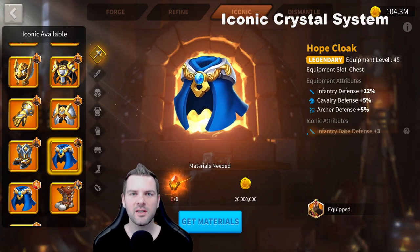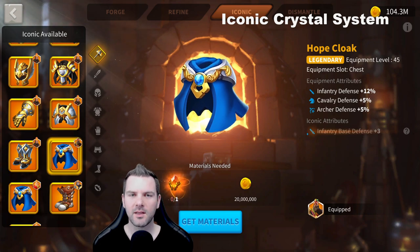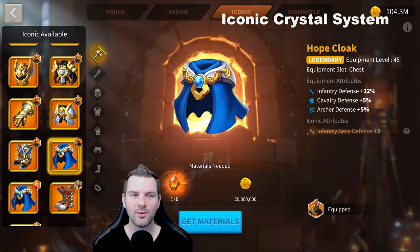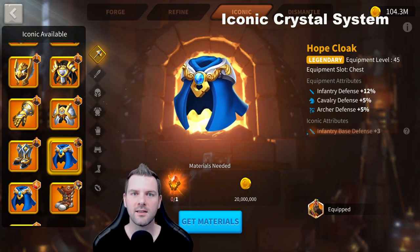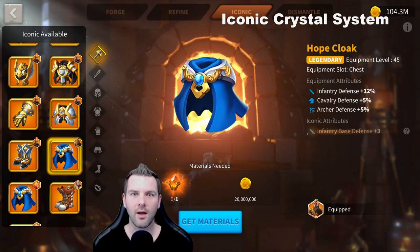Hey everyone, I'm Contemption and today we're doing something different. Typically I'd go over gameplay, but we're actually going to go over mechanics and do some math. I've worked with Hedgehog Mattis here in 1937 to bounce ideas off him and have him correct me, because he's much smarter than I am. What I'm hoping with this video is to explain how the iconic crystals work and what you should put them towards moving forward.